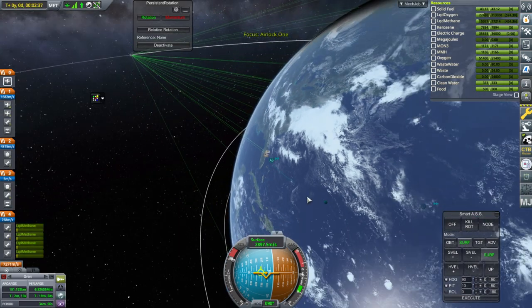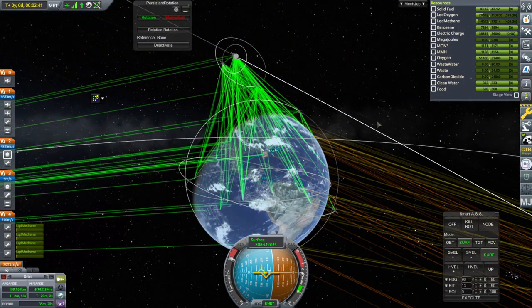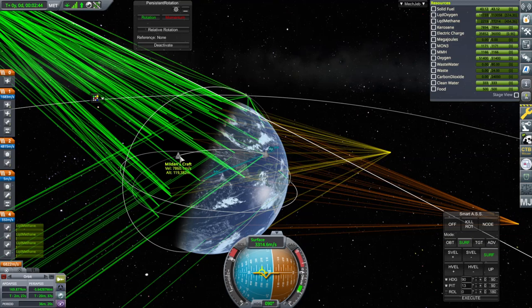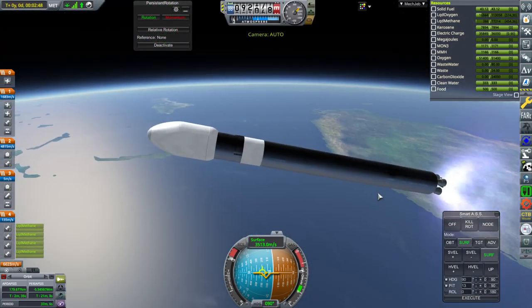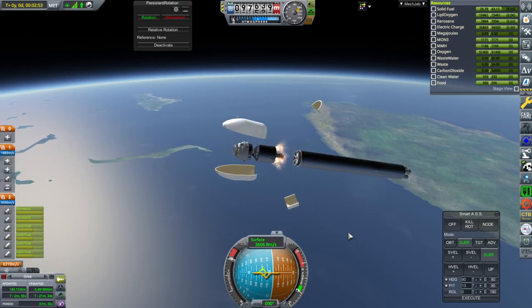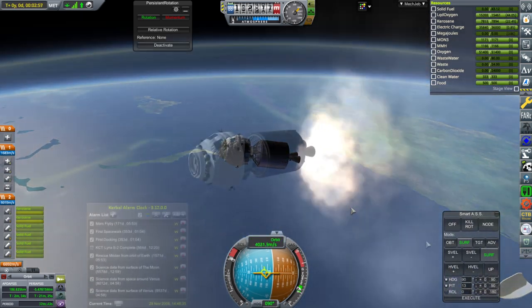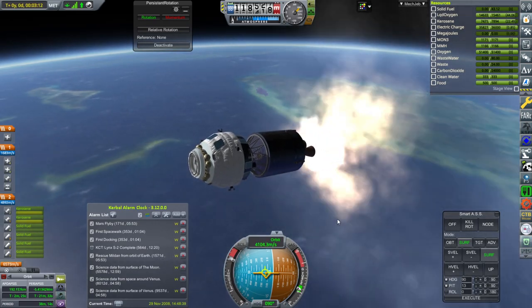I forgot something - I was supposed to line up with that Kerbal so that we could rescue Mildon. That's fine, we've got a lot of time for that. Separate and ignite, separate the fairings and ignite the engines. Two good engines. Mildon's rescue - we've got 1,571 days.